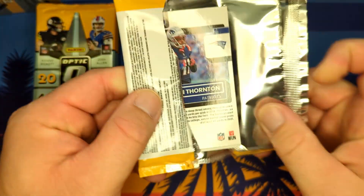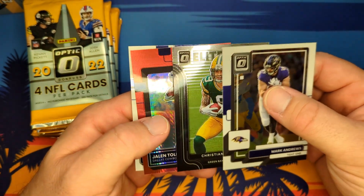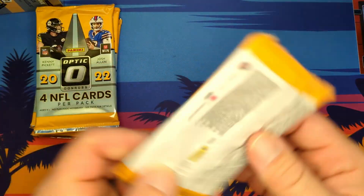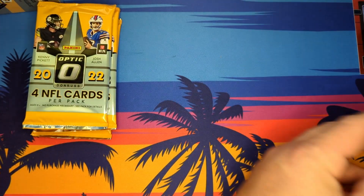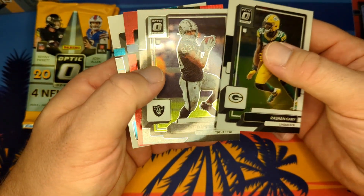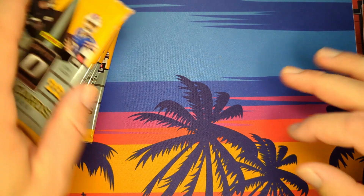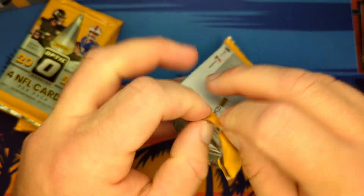Optic is my favorite of all the products. So we're going to get our first Red and it's going to be a Jalen Tolbert. A lot of people open up Optic to chase the Downtowns. Here's our second Red Hyper — Rick Dolchich. And then they got Snoop Conner Rated Rookie. You can also get Mimzes here as well — those would be the Blue Hyper ones.